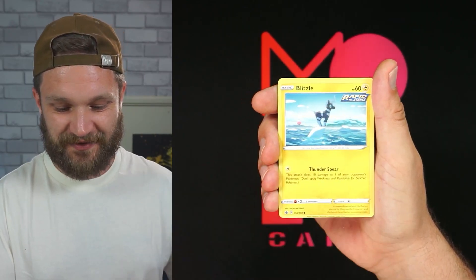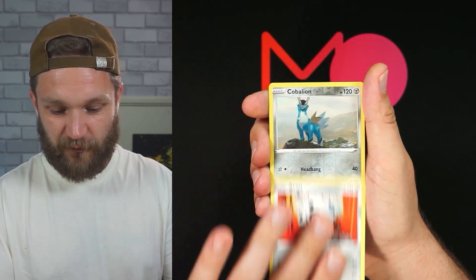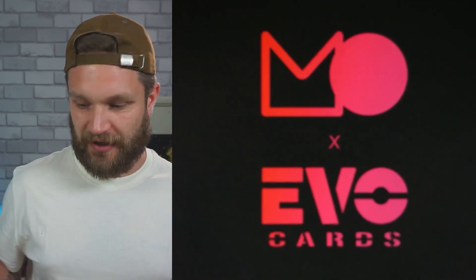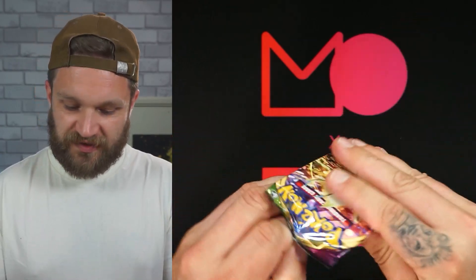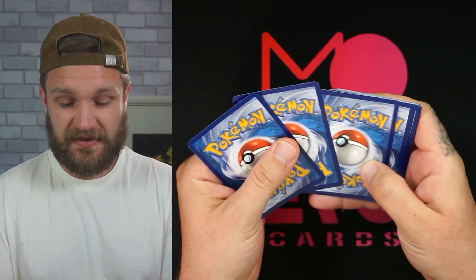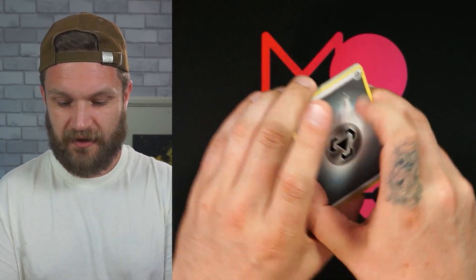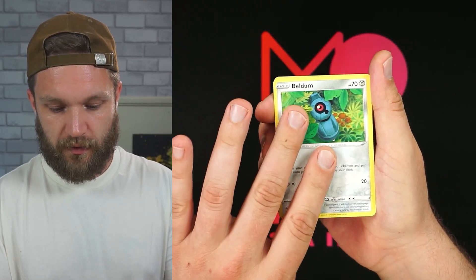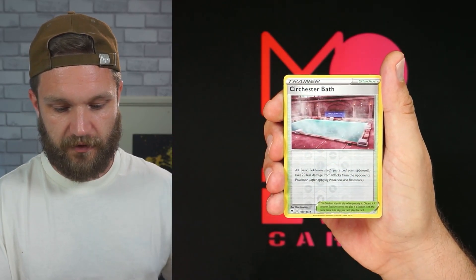Starting with Chilling Reign — just a reverse holo but nothing rare. Nothing in that pack. Moving to Vivid Voltage, there's a chance for Amazing Rares. They go from around five pounds up to nearly ten pounds if you get the Rayquaza, but realistically not huge value. We got a reverse trainer — that's about as far from an Amazing Rare as you can get.